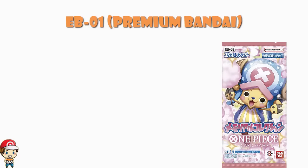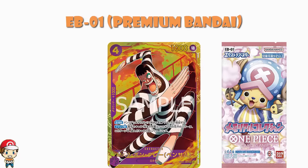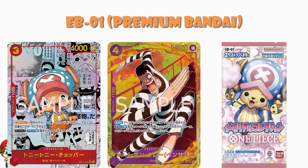Speaking of things being more available — EB-01. Now, EB-01 is the new set literally coming out in Japan this weekend. It's the first extra booster, the first special set that the One Piece TCG have done so far. The ratios of which cards are included are a little different to what we've seen from other sets. There's one secret rare — the Bon Clay Bentham — and of course we've got Manga Chopper, which everybody is going to be super excited about. What Bandai are doing is making this available over on Premium Bandai. I think that's a phenomenal idea because it's going to make these cards more available.